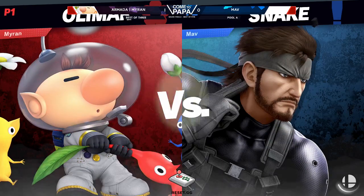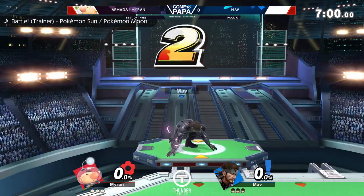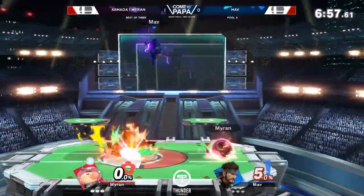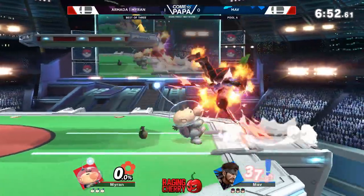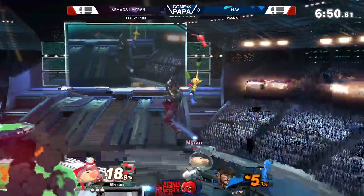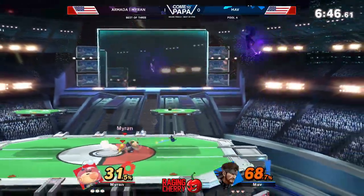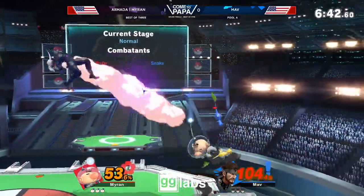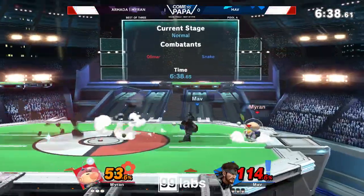Olimar's hitbox is pretty small. Can he down throw, up tilt, kill Olimar, or will it whiff? He should still be able to do it at a percent threshold because he's still in position. I'm pretty sure that down tilt starts from the very bottom — down tilt, scooting across. This is the thing about Olimar: you think you got hit just once, and all of a sudden you'll be at 83%. What happened? The game just started — it's been 20 seconds and you're at 114.